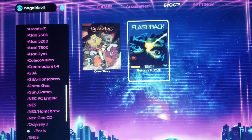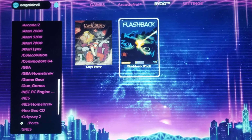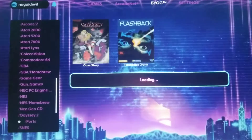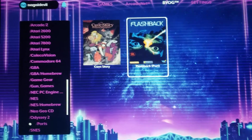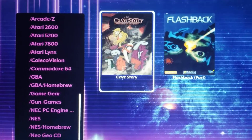Now, Flashback doesn't work. I have everything just as I was originally instructed to put it in as far as the contents structure. But when I click on it, it does flash out and go back. However, Cave Story is another story — no pun intended.